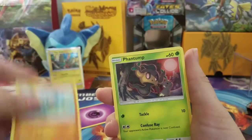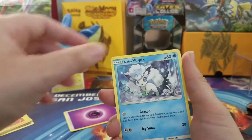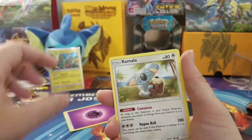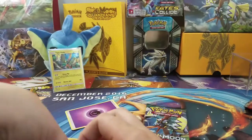So we have Barboach, Phantom, Machop, Huxley, Slowbro, Komola, Glesky, Barboach, and Oricorio Non-Holo Rare.